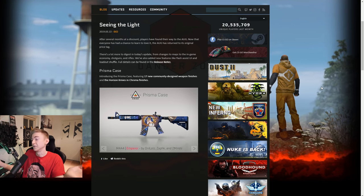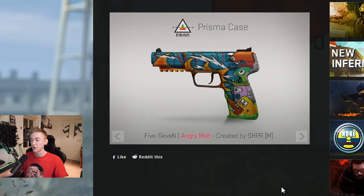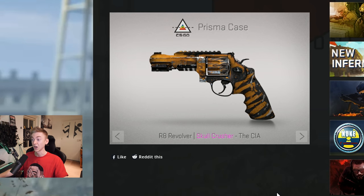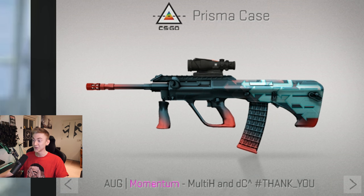First and most importantly, let's look at the new skins. M4A4 Emperor — that actually looks pretty sick. Angry Mob — that's a unique one, also very sick. Skull Crusher — that looks like a cheap imitation Tiger Tooth, but actually super sick. Other skins have the whole flames on the barrel thing, so maybe a little bit copied. Look at that org though — that is a sick org, I like that a lot.